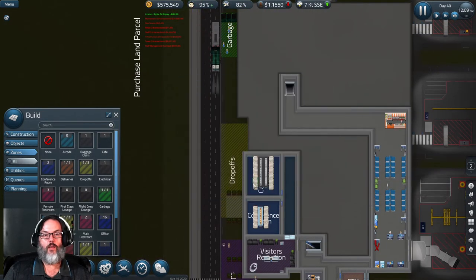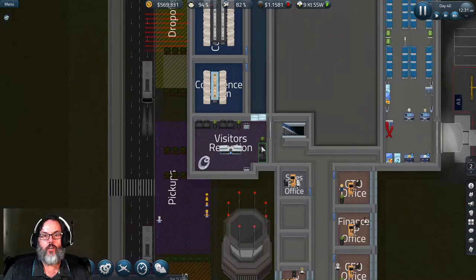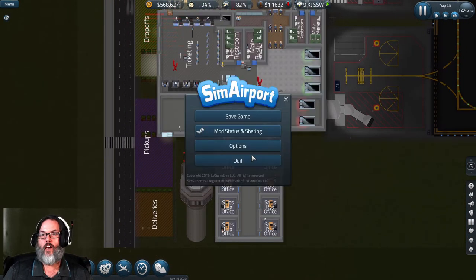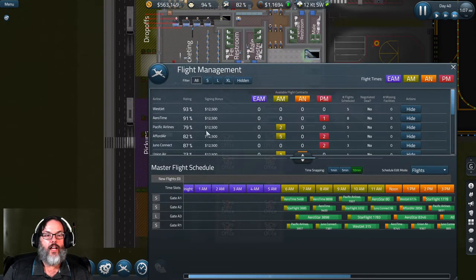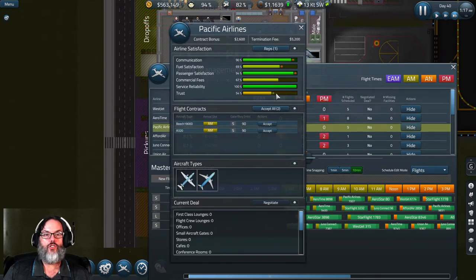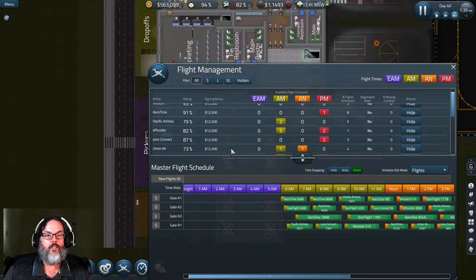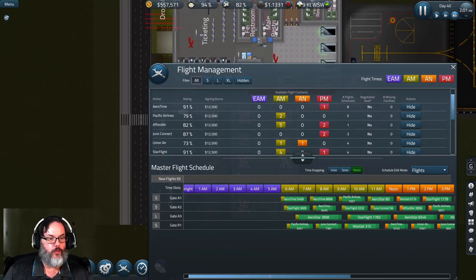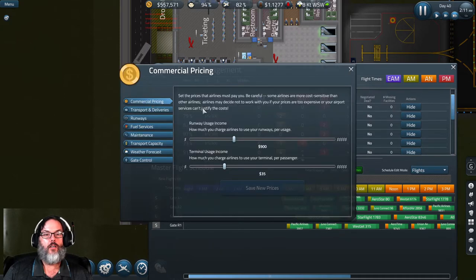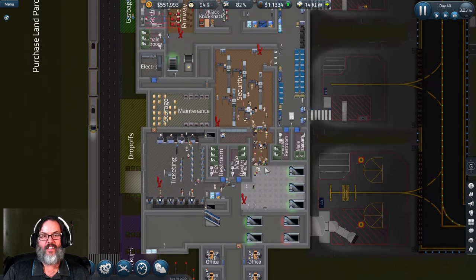We need doors — not glass — right there and there. Zone these as conference rooms. Unfortunately I can't rename those. Conference rooms, visitors reception, security guard — all our offices and airlines are assigned. Trust levels are trending upward: 93, 91, 82, 73 — all going up, though they don't like the commercial fees.